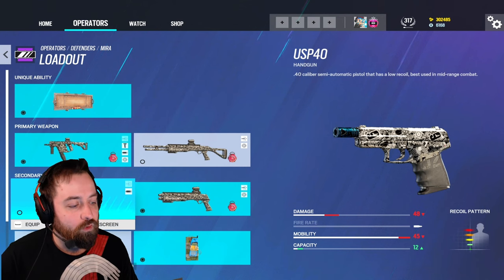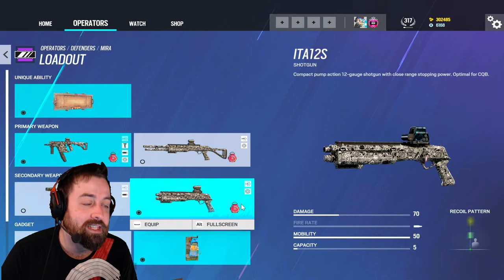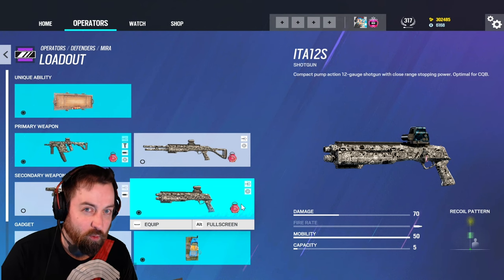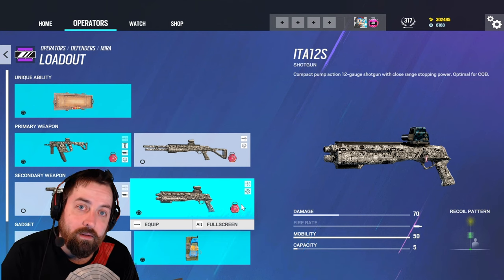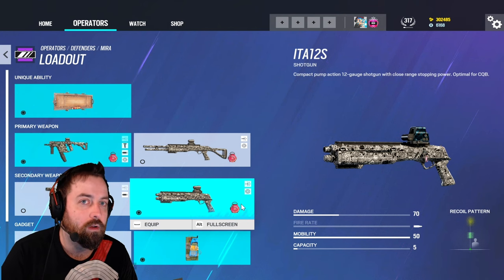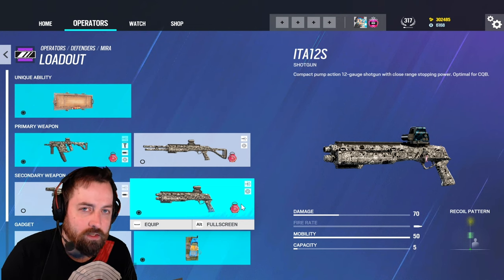Forget the pistol even exists — you're running the secondary shotgun, the ITA 12S. You can use it to kill people in close-range clutch situations, but you are going to be in charge of making a lot of rotations and lines of sight for your Mira windows. This shotgun is extremely valuable not for its killing potential but more for its utility.